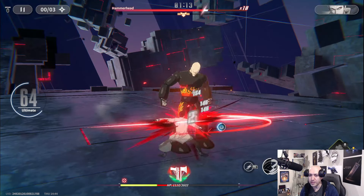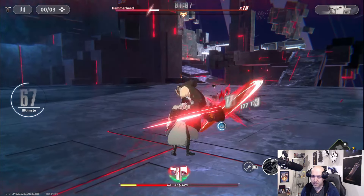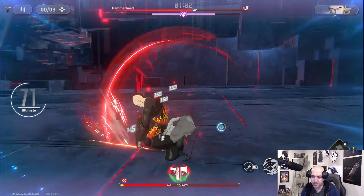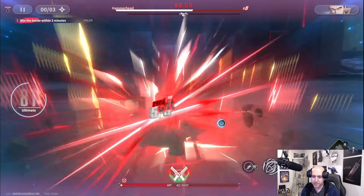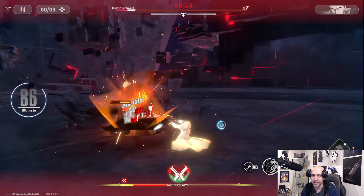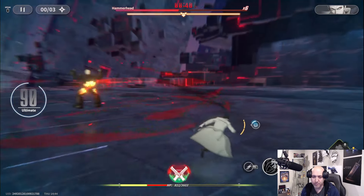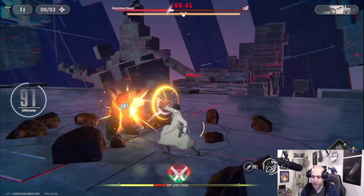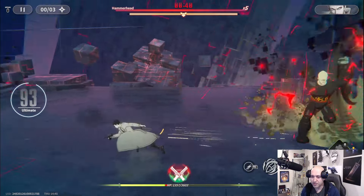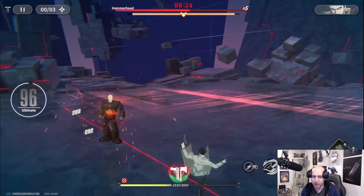This might be cutting it close but we might actually be able to do this. I've got to get back to axe mode quickly — there we go, perfect. Look at how much HP I have left. Dodge that nicely — let's go! Back to axe mode, do as much damage as possible — almost running out of time.